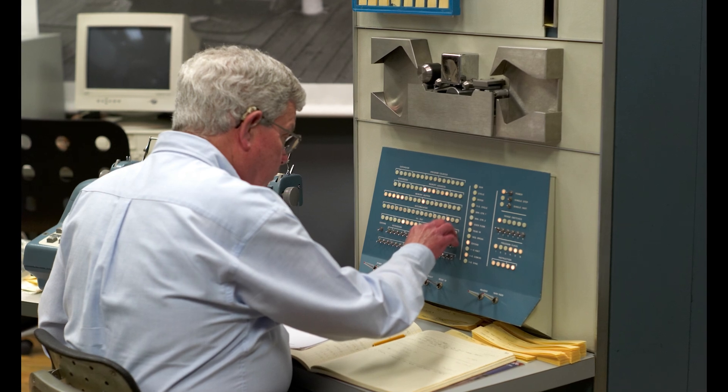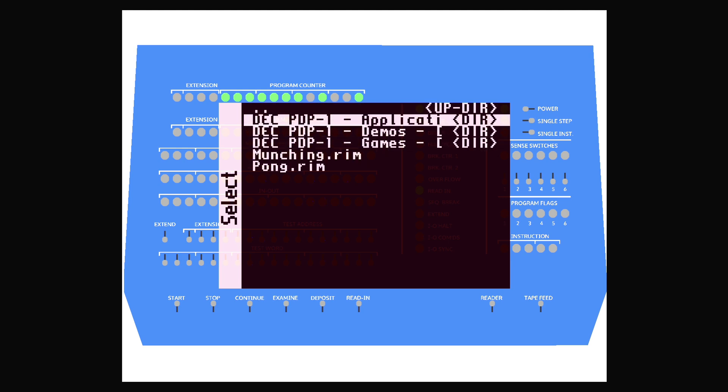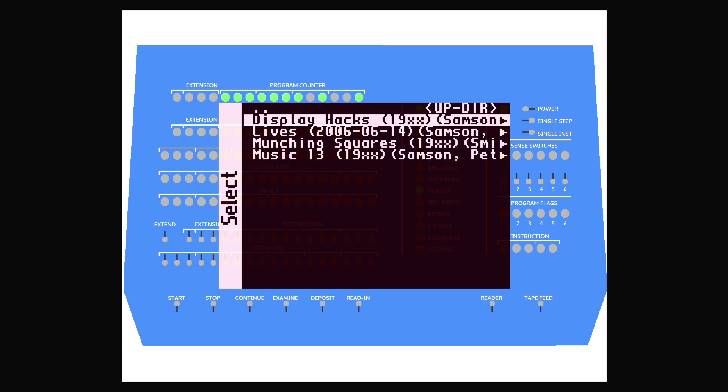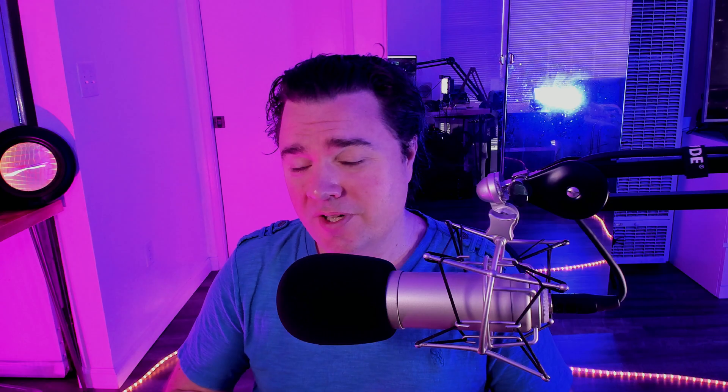The PDP-1 core is interesting because it really brings home the point that MiSTer is not just about the awesome later computer cores like Amiga and MSX, or the incredible console cores like Super Nintendo, Genesis, and Sega CD, or incredible arcade cores like 1943 and Neo Geo.